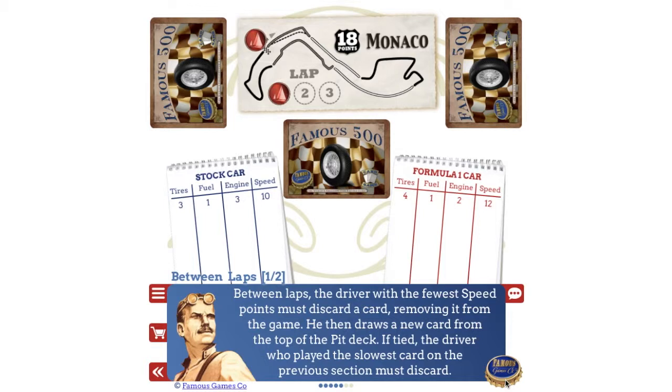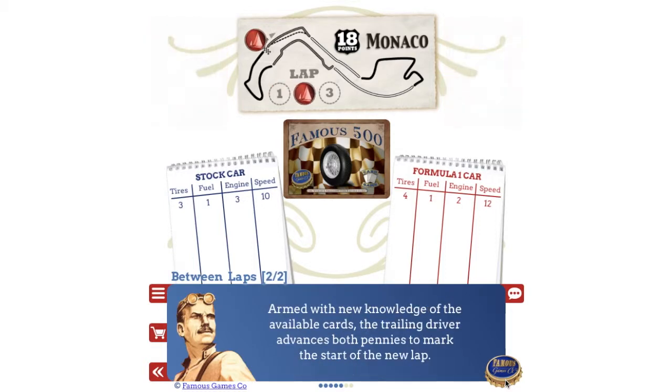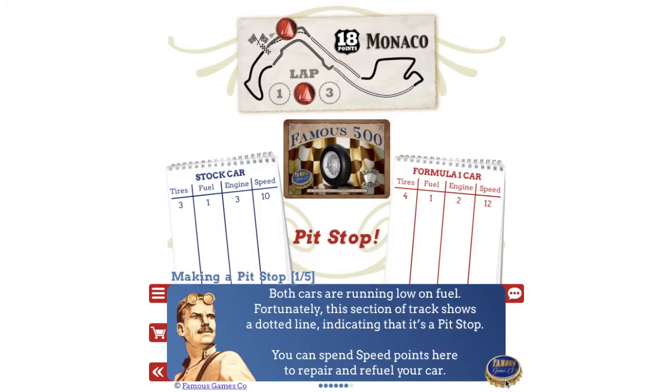If tied, the driver who played the slowest card on the previous section must discard. Armed with new knowledge of the available cards, the trailing driver advances both pennies to mark the start of the new lap.